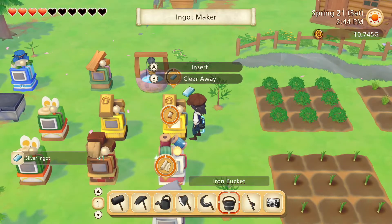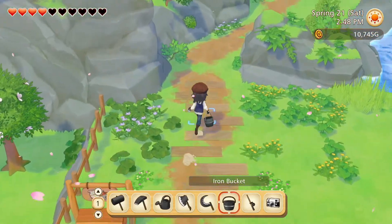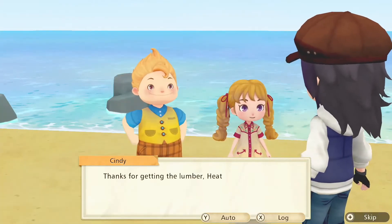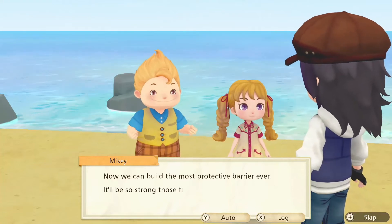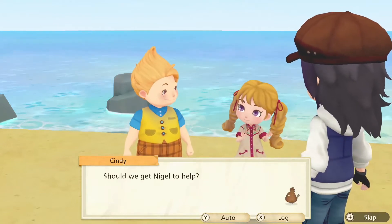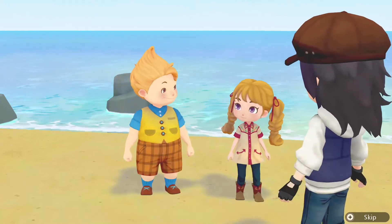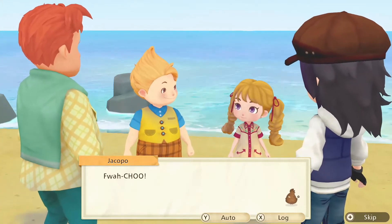More silver ingots — we now have five, so we can upgrade our watering can. Oh hello kids! Thanks for getting the lumber, Heather. Now we can build the most protective barrier ever. It'll be so strong those fish people will never know what hit them. Should we get Nigel to help? Yeah, we gotta get all the adults in on this.